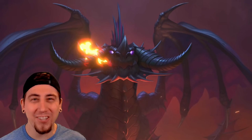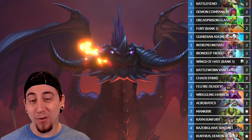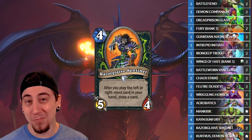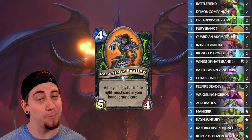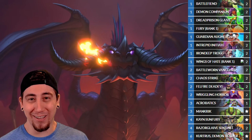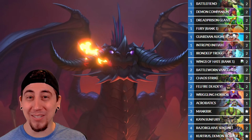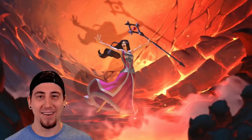Third on our list of theorycrafts is Aggro Demon Hunter. Can we finally bring Aggro Demon Hunter back? This one focuses on the new Razorglaive Sentinel — if you play the left or rightmost card in your hand, you get a draw. It's kind of like a Stargazer Luna, but a little bit more expensive. With this deck we just want a super low curve, so when we play Razorglaive Sentinel we can pop off and draw a bunch of cards while playing our cheap stuff. We're also using the new Wings of Hate, which at bare minimum is one mana summon two 1/1s — a Wolpertinger — and at five mana it just gets even better. We have a really aggressive early game, a lot of refill with the Sentinel, and a lot of burst damage going face with Kayn and the Kurtrus Hero. This deck looks pretty explosive.